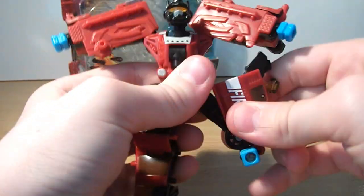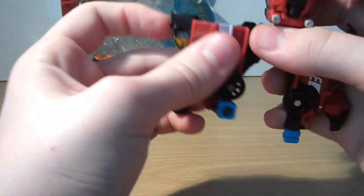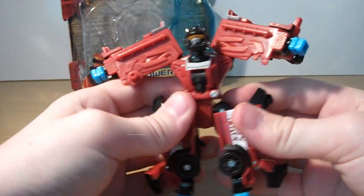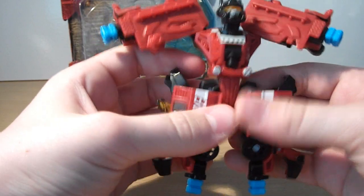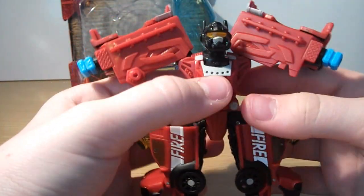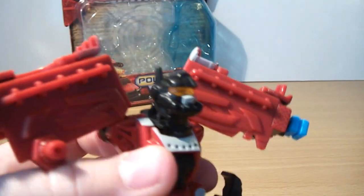Then you want to rotate these legs up like that, and fold these connector pegs down. Same again - rotate these pegs up, rotate the legs up, and fold the connector peg down. There you have him, ready to be power core combined with the drones. And I love that head sculpt - it just never gets old. It's like he's got a gas mask on or something.